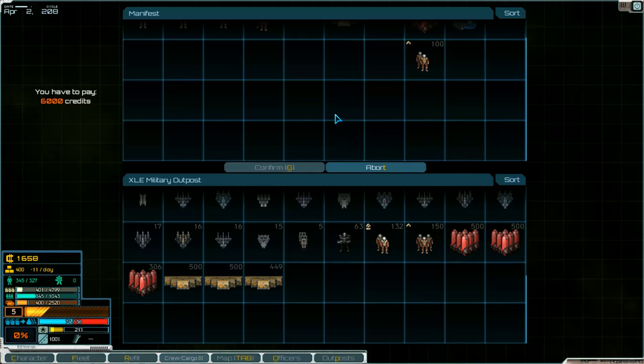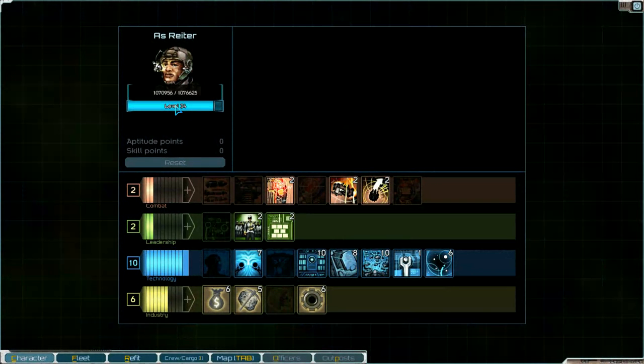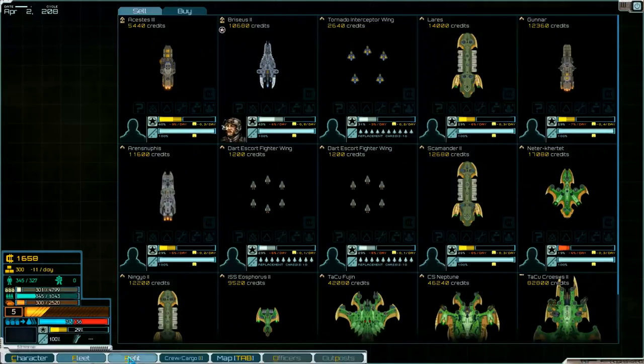So the fuel or supplies - okay, one hundred. And fuel - okay, that matches. Confirm. And have a look at the character - we need about 6000 points to level up. Fleet, we have done with it. No credits.